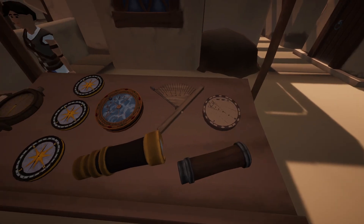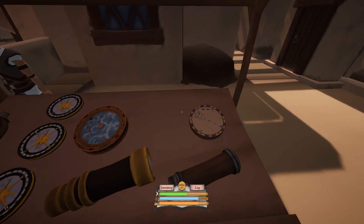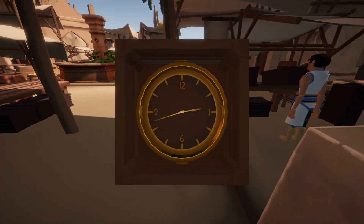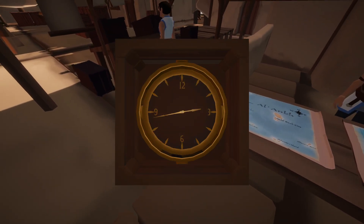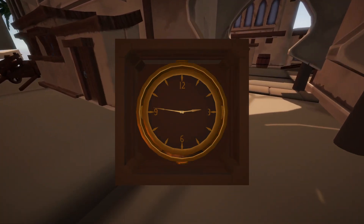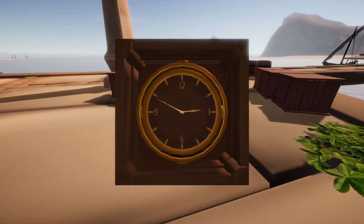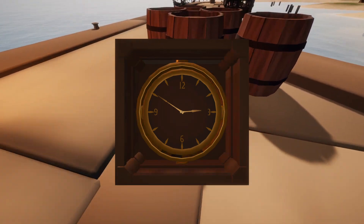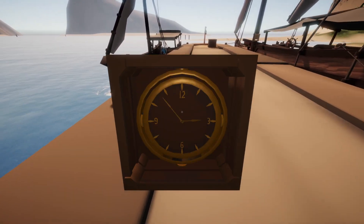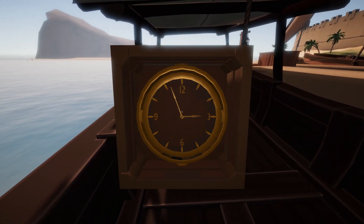I'll buy a sun compass for 240 gold, and also pick up a few other things. Wait — no way! Yes, they added wall mounting for the chronometer! I put that feedback in on the Discord. Previously you were stuck either holding it or dropping it on the ground, but now it can be mounted on your ship. That is so amazing.